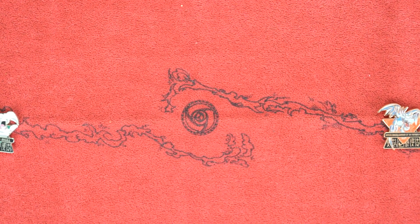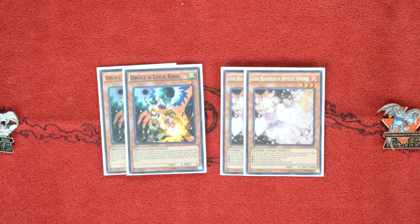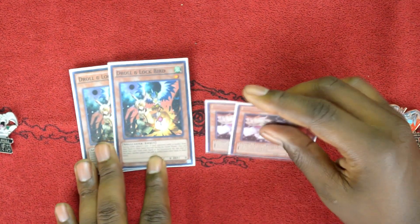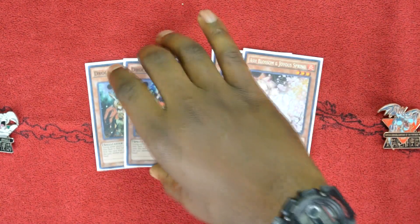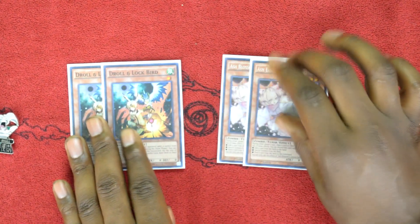For hand traps, two copies of Droll & Lock Bird and two copies of Ash Blossom & Joyous Spring. If you can't afford these, Effect Veilers and Ghost Ogres would be decent substitutes. I play these in particular because they are the best hand traps in the game. Ash Blossom stops searches, and Droll & Lock Bird stops your opponent from continuing off a search. This allows you to slow your opponent down so you can follow up and break their board, and it's really good for going second.